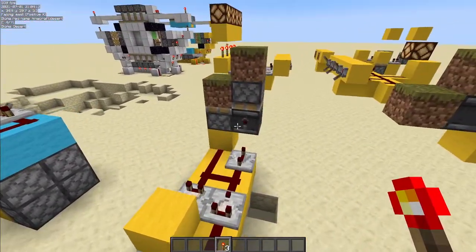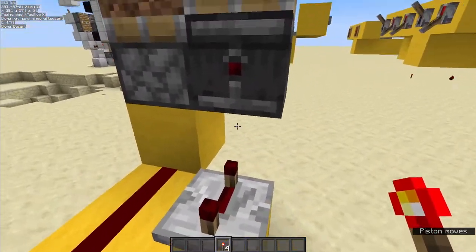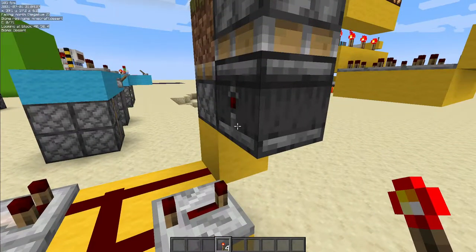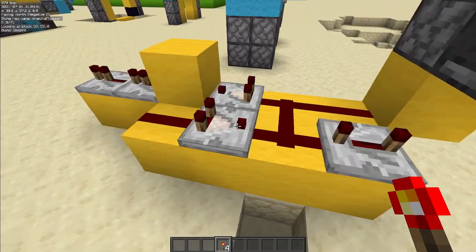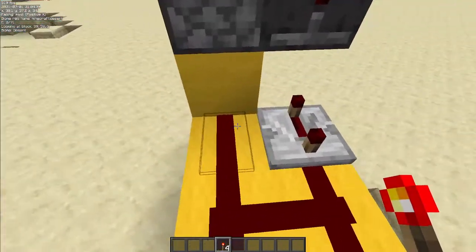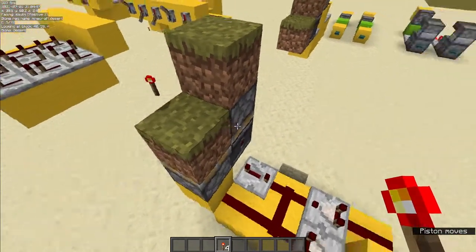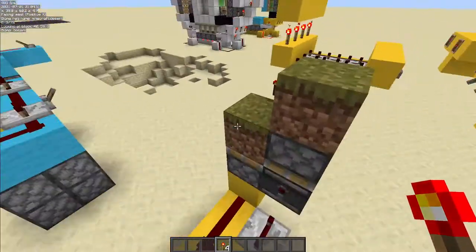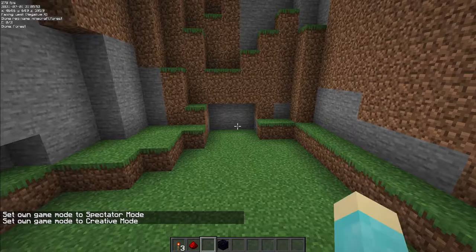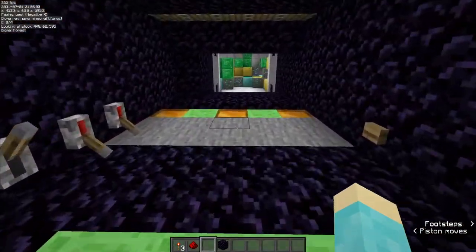Number one is the simplest of all the designs and it's called the torch key. Basically, you replace the torch here — a piston would place an observer facing in any direction, feeding into a pulse extender with a four-tick pulse out of the observer. That extends a one-tick pulse, giving enough time for things to open up. The output is right here, and another piece of redstone dust leads into a block which powers a piston that breaks the torch. It'll turn off when the pulse extender is over, allowing you to create an entrance device.